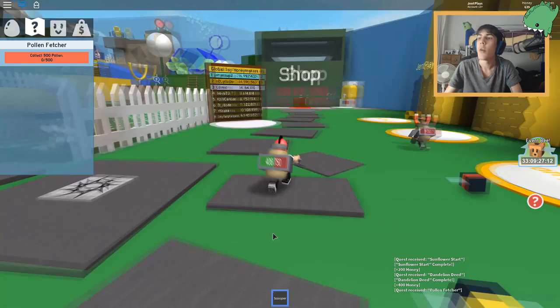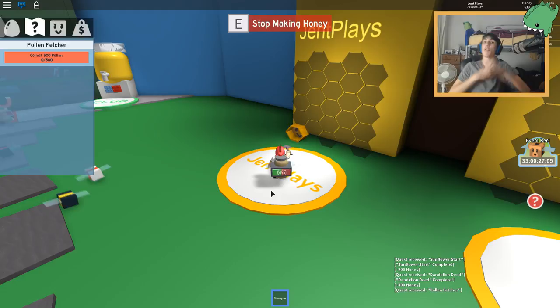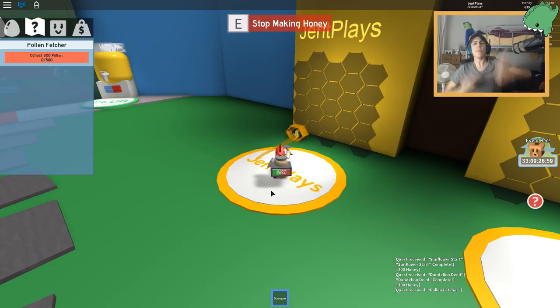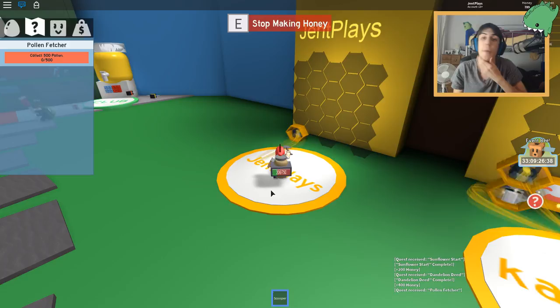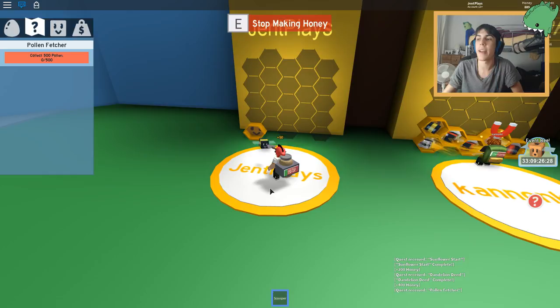Yes please! Collect 500 pollen - okie dokie, bee buddy. What I'm going to do is first make my bee make all of this honey, and then buy myself another bee so I have two bees working for me. It'll get more pollen which makes me get more honey, which makes me get more pollen. A lot of these games are about waiting - it would be useful if I could go collect pollen while he makes honey, but apparently you gotta stand here.